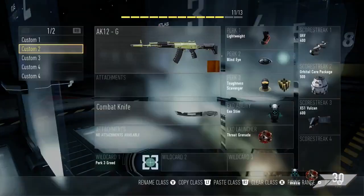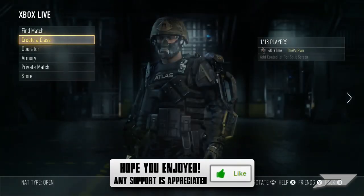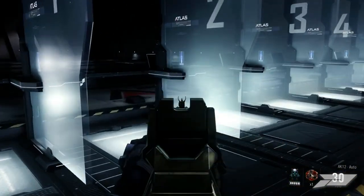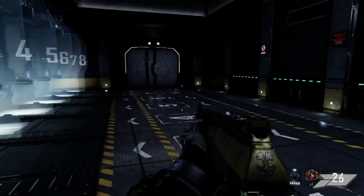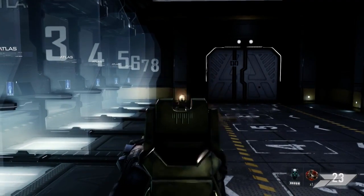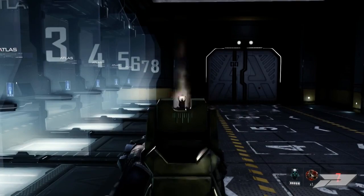Now if you do have Advanced Warfare and the Advanced Arsenal pack, you would know that the AK-12G already has equipped a gold or brass camo as well as the ghost logo on the back end of the stock. Now those may be the only noticeable differences that people see, but if you don't have the Advanced Arsenal pack you wouldn't really know what the AK-12G looks like, and the only way to equip it is from the Advanced Arsenal pack from buying the game.